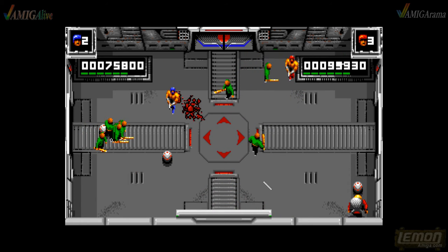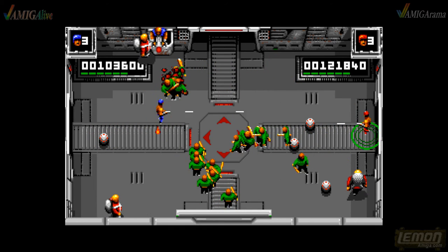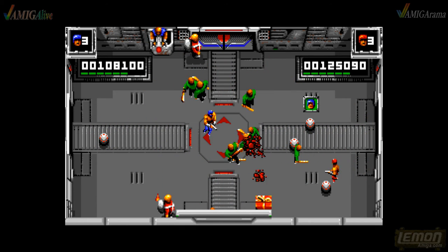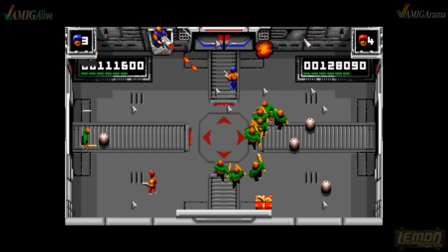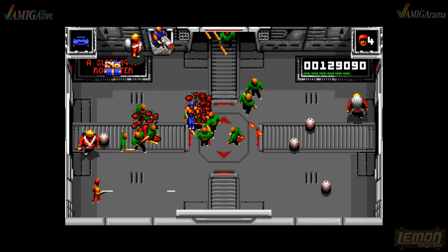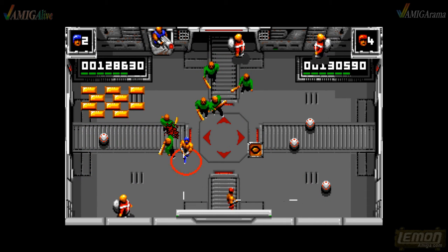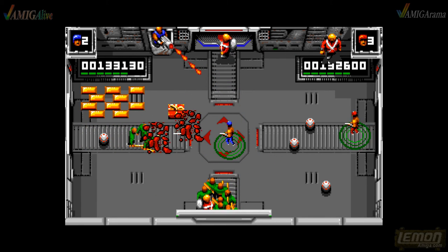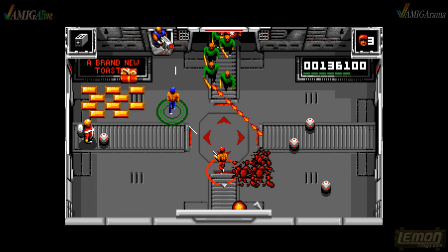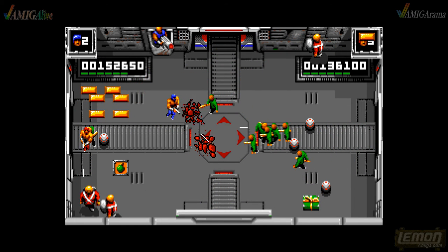In two-player mode, either one player controls the aim and fire while the other walks, or you can have two players on screen at the same time. This game is still insanely difficult on whatever hard setting you decide to play on. The standard gun is so weak it's unbelievable — but that's what it's supposed to be like, to entice you to take risks and get the decent weapons.